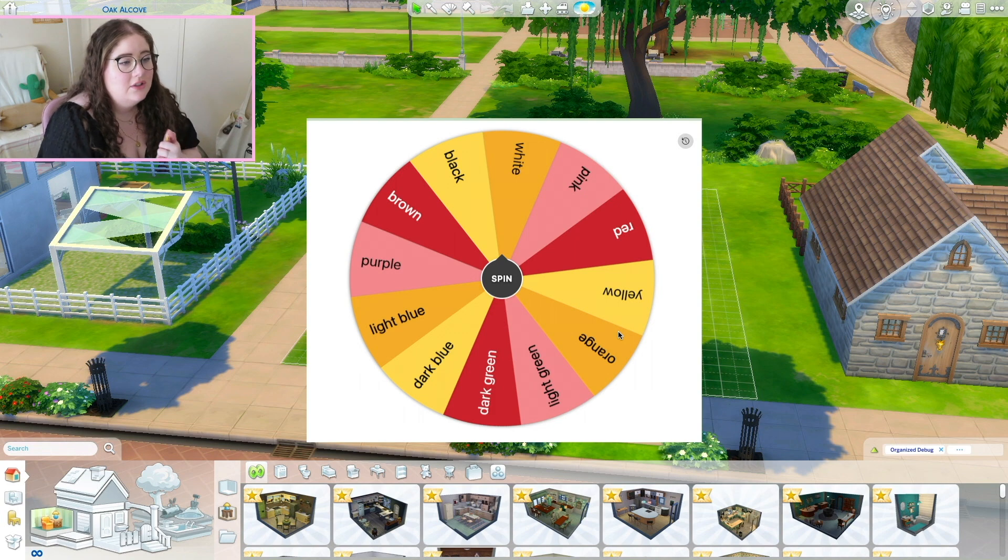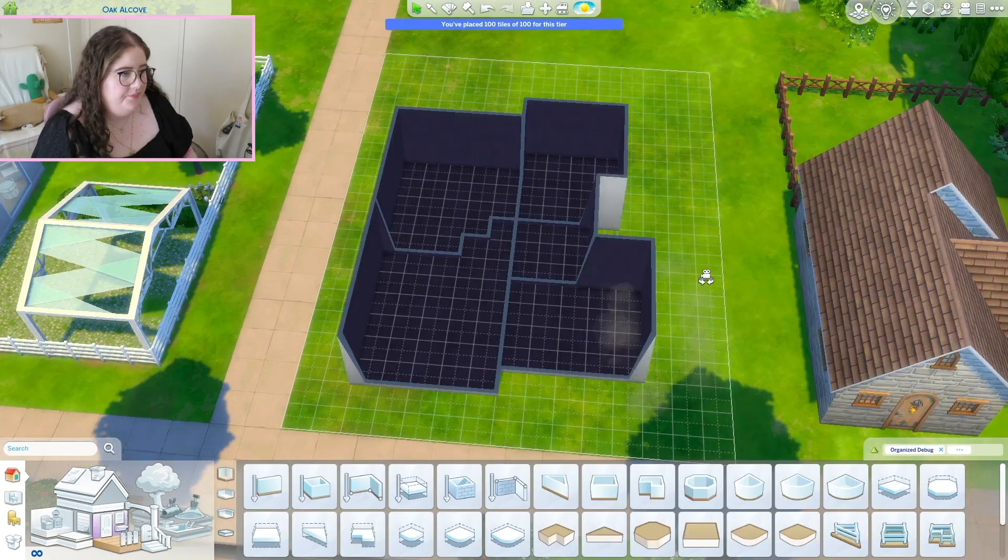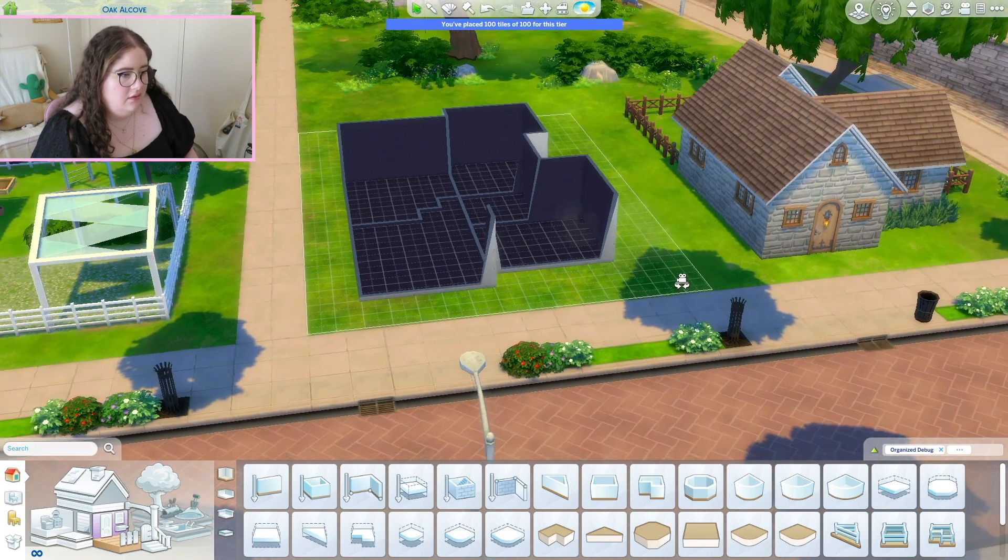I'm first going to build a shell and then pick two colors for the exterior. I'm thinking I'll do kitchen and dining combined, living room, two bedrooms, and a bathroom.